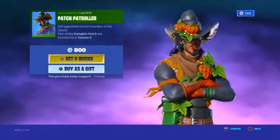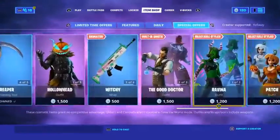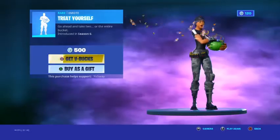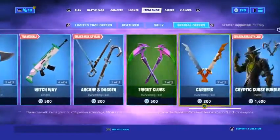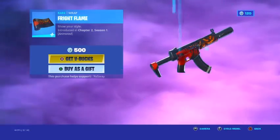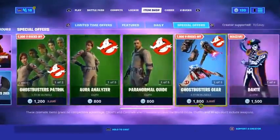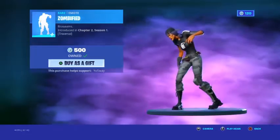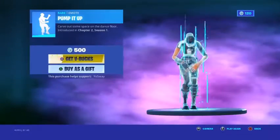The Patch Patroller is back — I really don't like this skin at all. We also have the Fright Flame wrap, which is really cool and underrated. Zombified is here too — I got that last Halloween during Fortnightmares when it first came out. And the Pump It Up emote rounds things out.